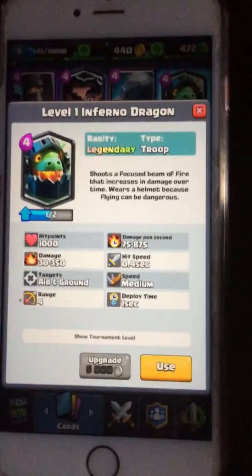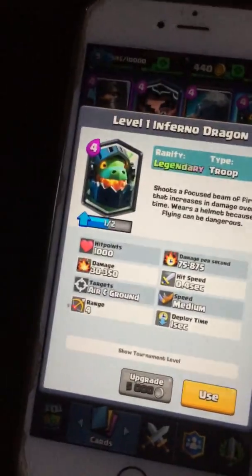But this is what I got out of the second free chest — an Inferno Dragon! I was like wow, that's amazing.